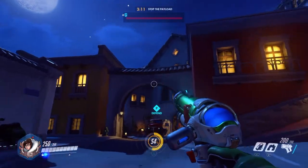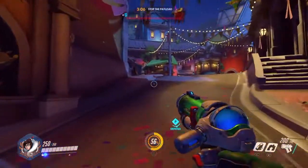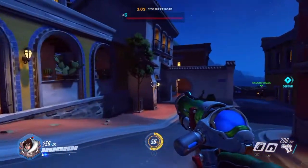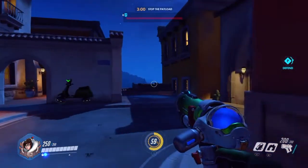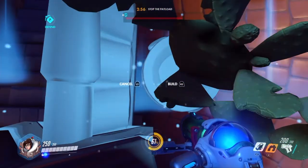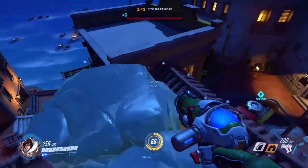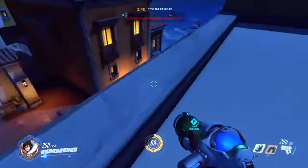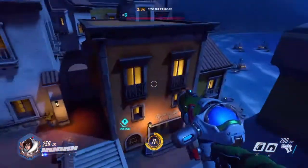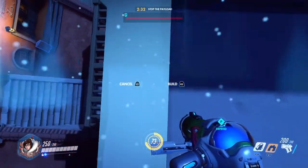Now we're on Dorado. Dorado only has one location, but there are three different spots at this location with a different amount of ice walls. Here is the first spot, which requires one ice wall. The second one is to build across right, which is two ice walls in. And then the third rooftop, which is the best but is the riskiest to get to, and of course the most time consuming.